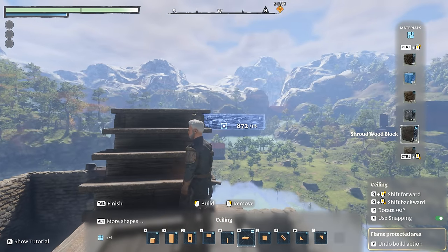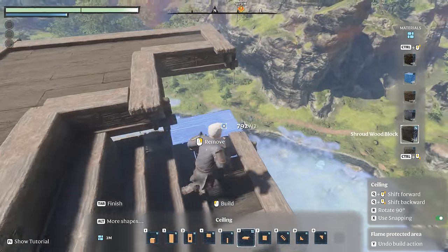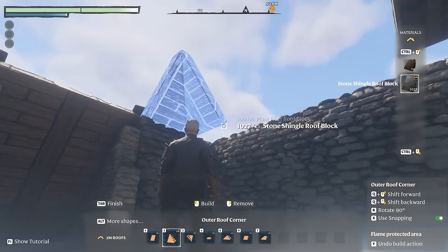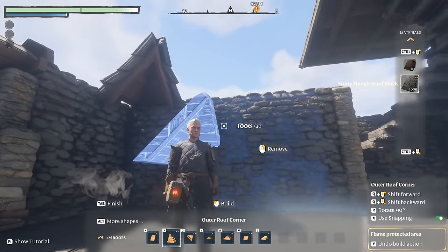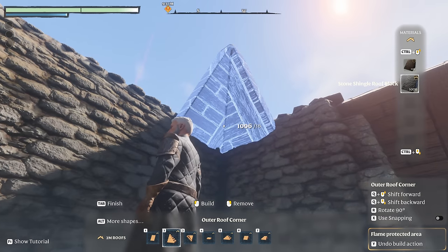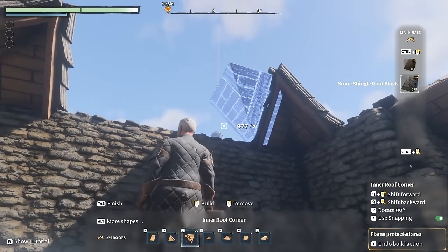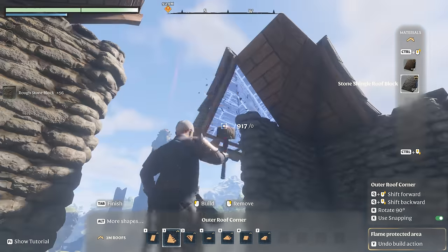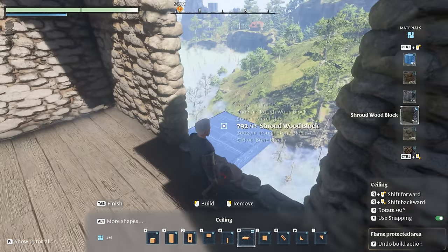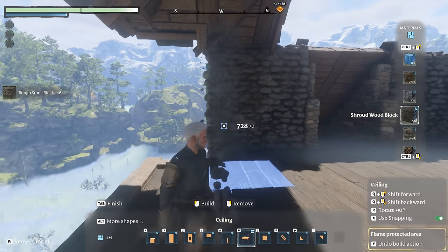With the stairway complete, we can continue the ceiling blocks in a rough square shape, ensuring that we leave room over the stairs for you to walk up and down. With the stairway in place, it's time to start on the roof. Switching to the 2m roof shapes and selecting the outer roof corner with the stone shingle roof block material, first add in the corners of your roof — this will help you get everything aligned. I tend to place my initial roof blocks with snapping turned off as I find this easier. We can then switch to our inner roof corner to add a little bit of shape over here where we're going to add in an extension room to the outside of the castle. With that complete, we need to add in some flooring, continuing out the shroud wood blocks and removing some wall to line them up with the roof we just created.